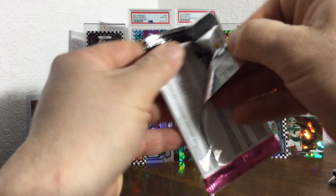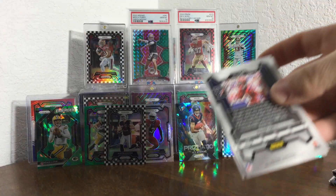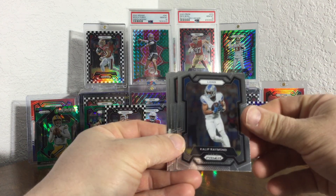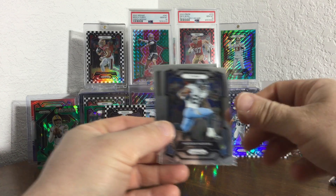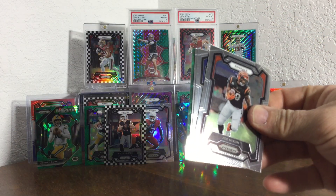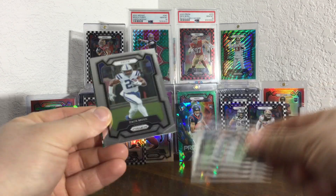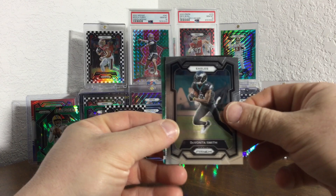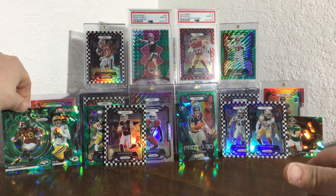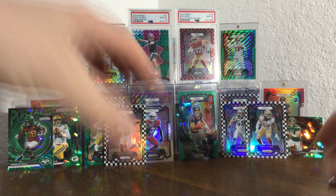Wrong 49er — I would have been fine with the white and black Bosa or Purdy. I think Dylan — the base rookie. Got the McCaffrey up there. Need the Purdy and the Bosa — got the red and black Bosa that I picked up. Dang it. Got a portals cracked ice it looks like. Zaghmos, Smith — yep, it is Breece Hall on the cracked ice portals.